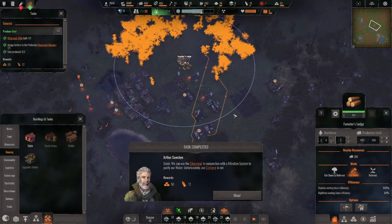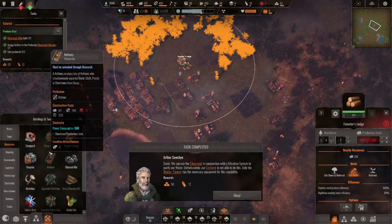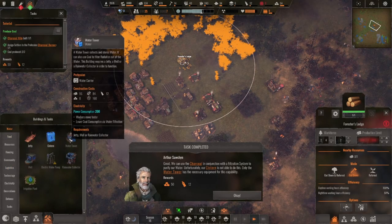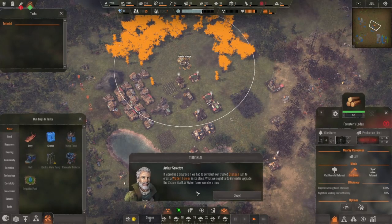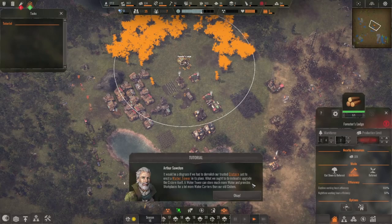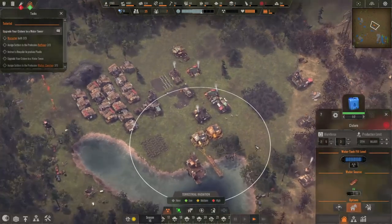We can use the charcoal in conjunction with a filtration system to purify our water. Oh — the water tower. Our cistern is not able to do this; only the water tower has the necessary equipment for this capability. I guess we better build a water tower. It would be a disgrace if we had to demolish our trusted cistern just to erect it — what we ought to do instead is upgrade the cistern itself. Upgrade.